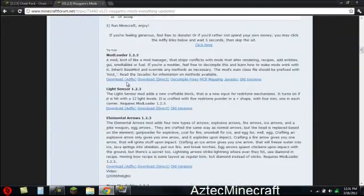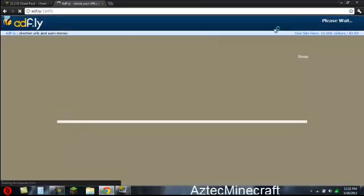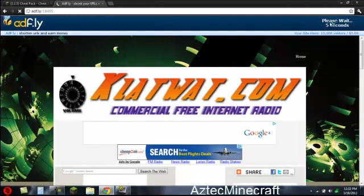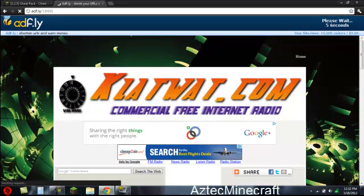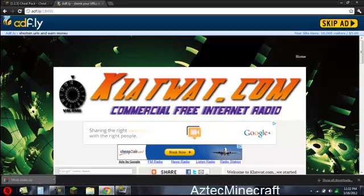You will need Mod Loader. Just come down here to Mod Loader 1.2.3 and download it. Download via AdFly — it will bring you right here and then you have to wait five seconds up here. Once your five seconds is up, you click Skip Ad and then it downloads.